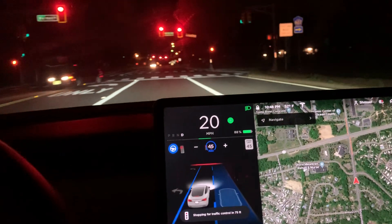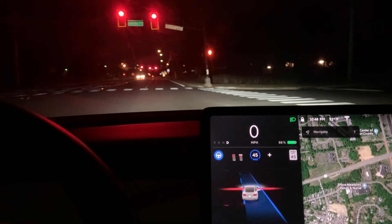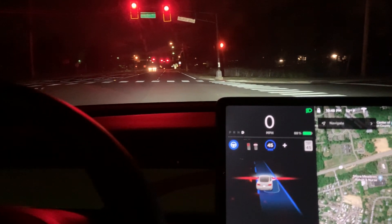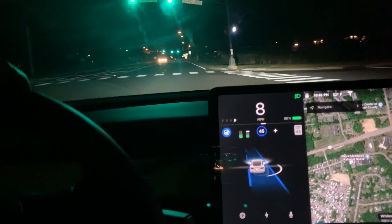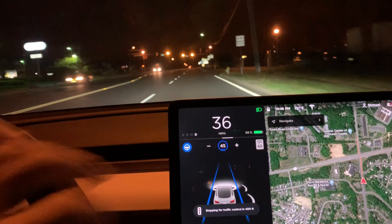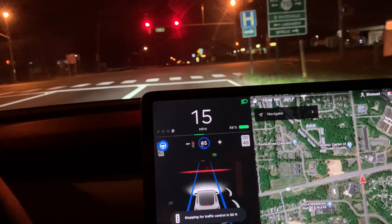Let me go into the red light to see if that works. It actually stopped at a red light. I have to hit the gear stalk for it to continue. I'm stopping for traffic control at 600 feet — stopping. Even though I tried to override it, it's not going to let me go through a red. There's no way to let it go through a red. That's cool.